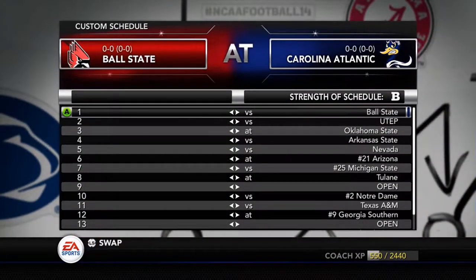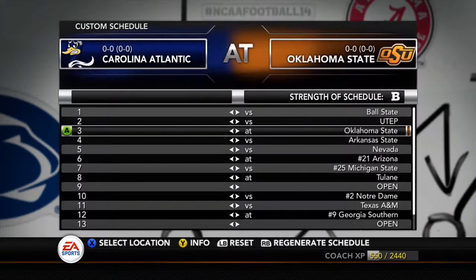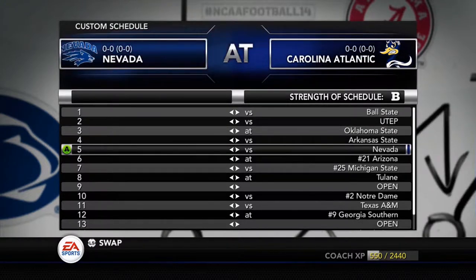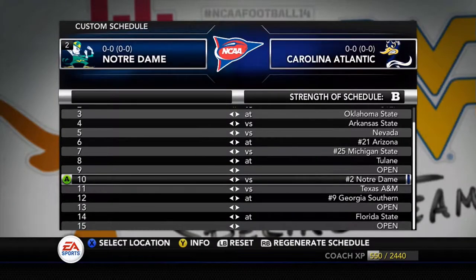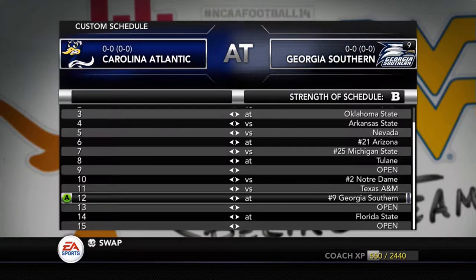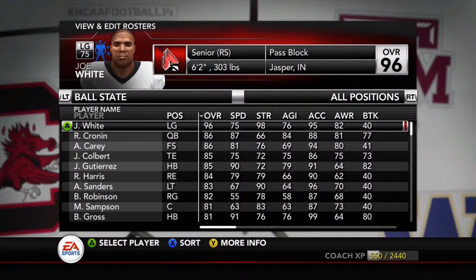Let's take a look at our schedule for year number one. To generate it, I randomized a team from every single conference since we're playing as an independent and can play whoever we want. The two teams I added to finish off the schedule were Notre Dame — number two in the country right now — and Georgia Southern at number nine overall. That still only gave us a strength of schedule rating of B, which is why I added those two ranked opponents.